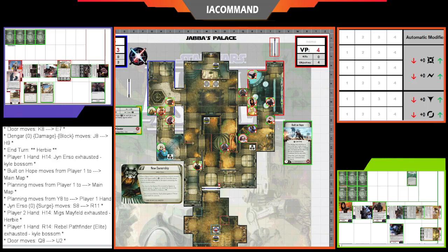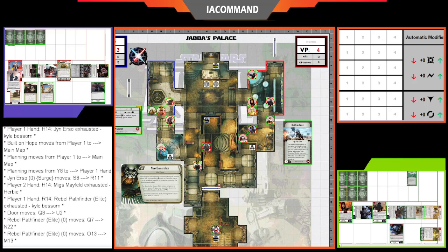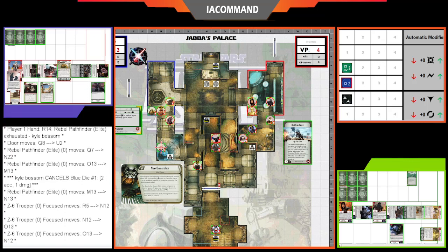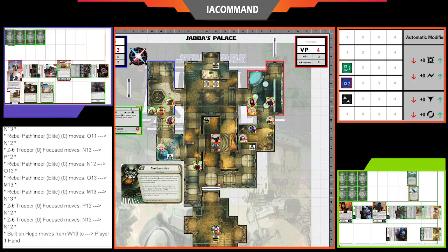Miggs Mayfeld moved up to the black wall on Herbie's side. Meanwhile Kyle's Pathfinders are opening the door. The infiltrating Pathfinder moves up and shoots the Claudite — re-rolling thanks to Light It Up for two damage. Then the Z-6 comes down through the middle with a double move.